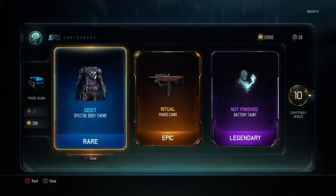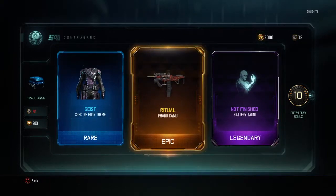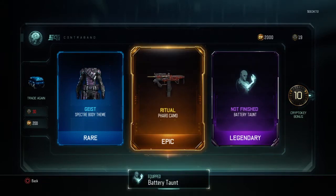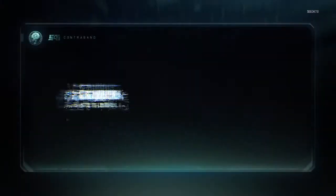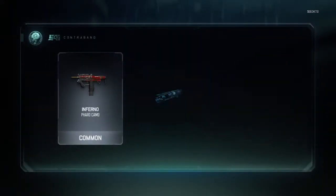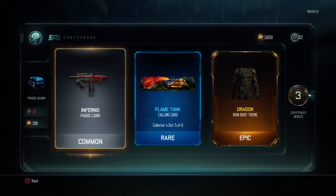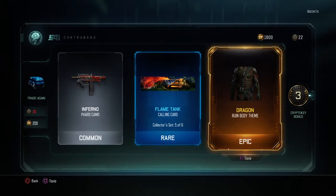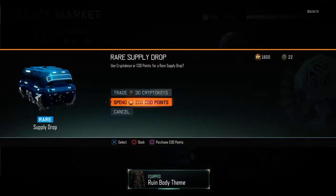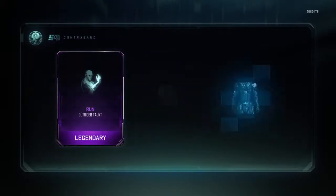I think I already have the ritual, but the Geist — I already have it. No, I don't. Okay, well, it's just not bad. Another common, rare, and an epic — the dragon ruined body camo. Oh, that's sweet! That's awesome!